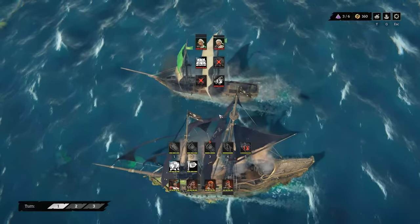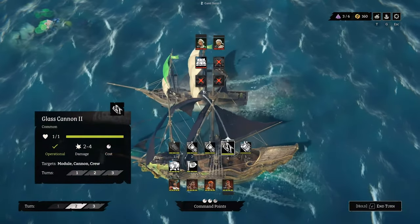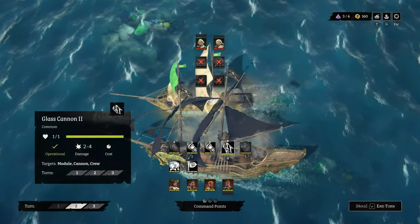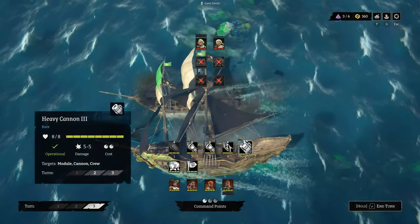As your crew fights, the damage they take carries over between rounds. And if any of your crew members fall, it's not just game over — they'll have less health for the next battle. You'll need to make sure you've got enough resources to repair your crew or ship when you hit a port.